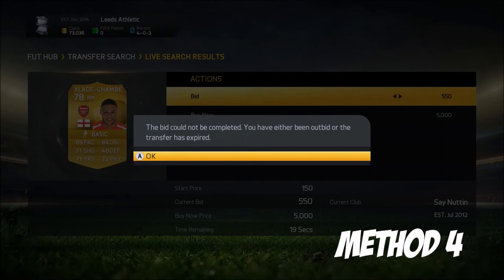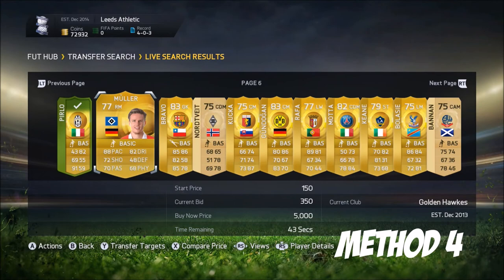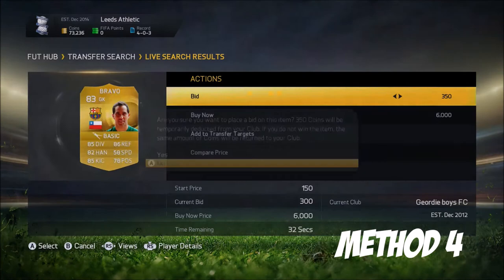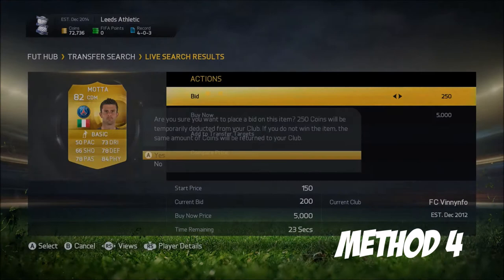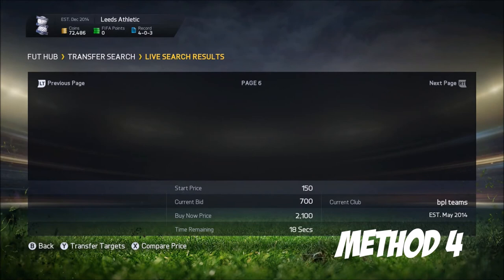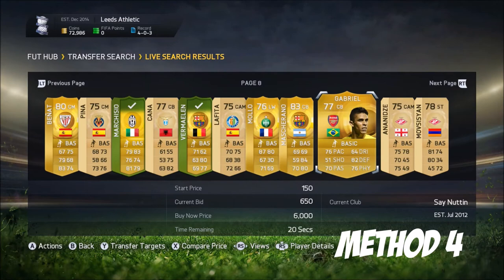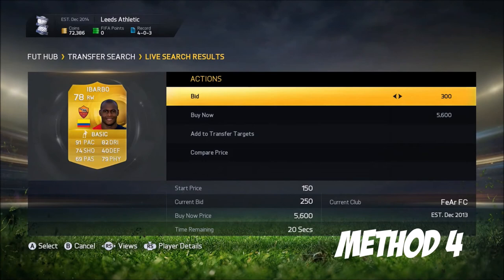Back at Christmas a lot of people used this method, but right now not that many people are using it, so I really recommend you try this out. You can use it with non-rare cards as well, but I recommend rare cards. With 75-rated rare players you can pick up a lot of deals for around 400 coins. If you go at it for an hour you could probably make yourself 50 to 100k coins profit — it's just so easy.